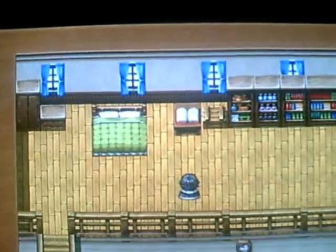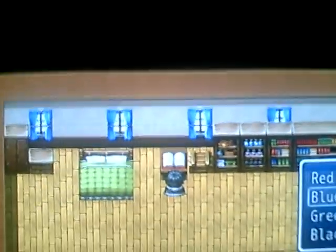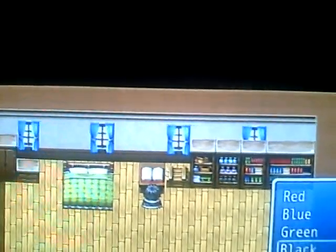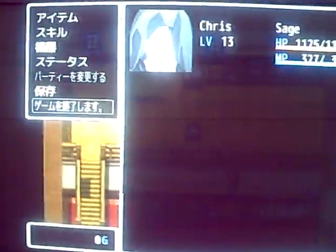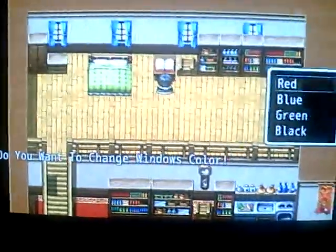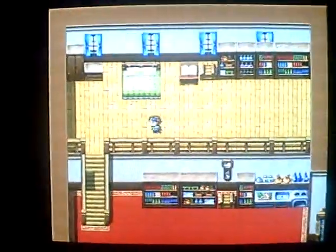I don't know if you guys have it. Sorry about the game — it's kind of laggy. This is to change the Windows Color. It's in black now. I have it in red, blue, green, and black. Let's put it in green. Menu in green. Alright, let's go for the other stuff.